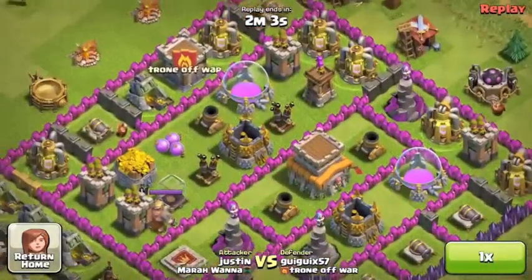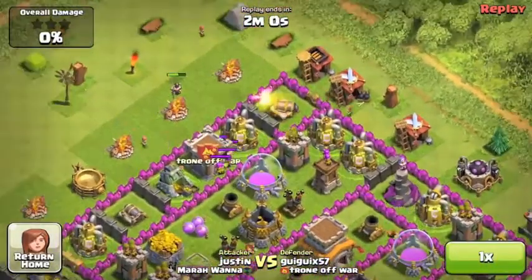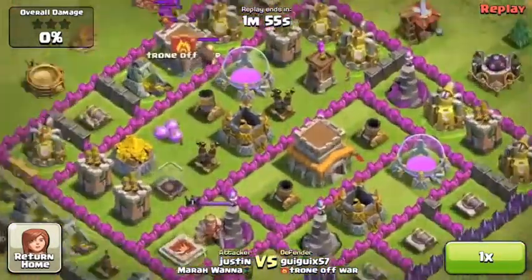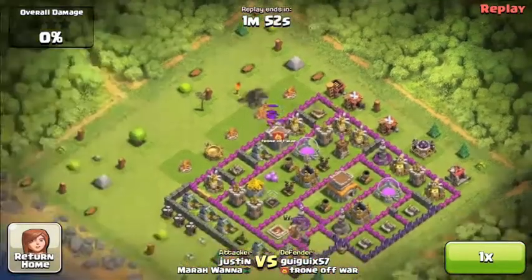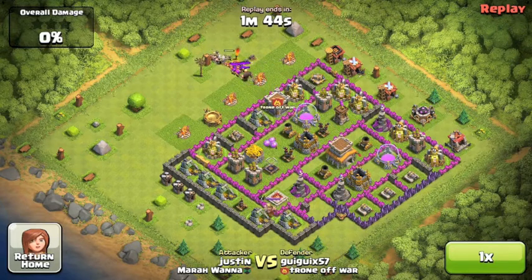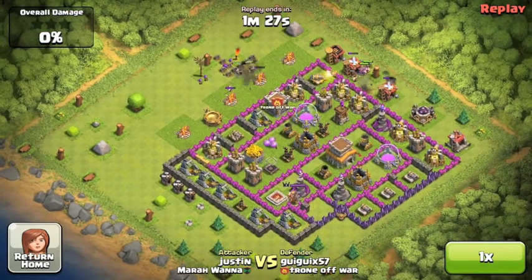Next one is 100%. This guy is pretty upgraded but doesn't have a really good base. If this is you, I suggest changing it so there's not a big open compartment in the center. I drop a couple barbarians first to test for spring traps, and since there are none, I drop in all my giants.